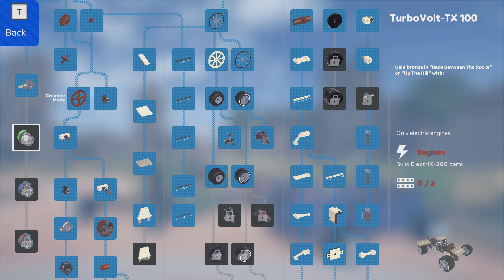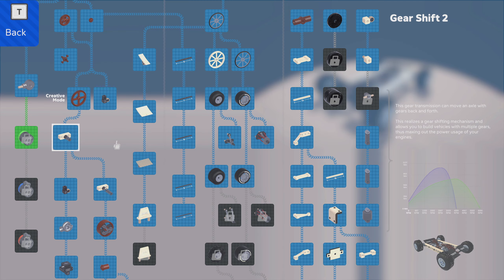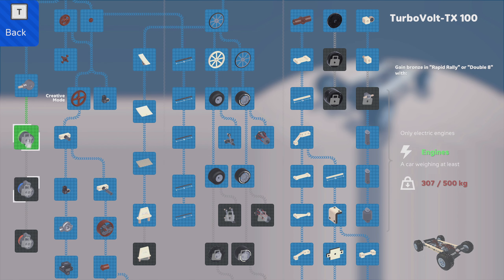I need only electric engines and I need two of those. I think I can build that. I didn't have to build a new car — I've got one of my starter cars from really early on and I just took the combustion engines off of it. I can do this. Good stuff. So, race between the rocks or up the hill — let me see if I can find those.